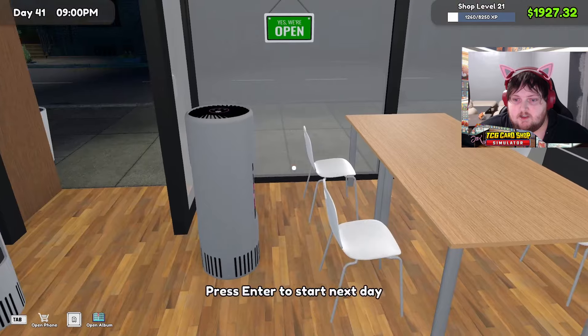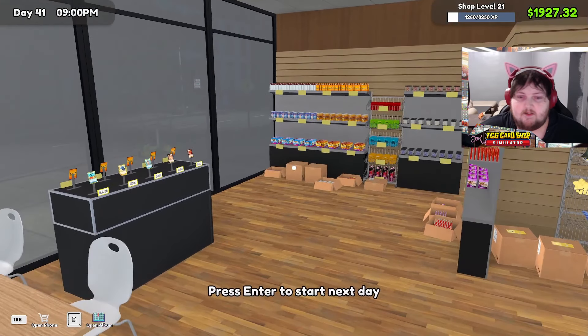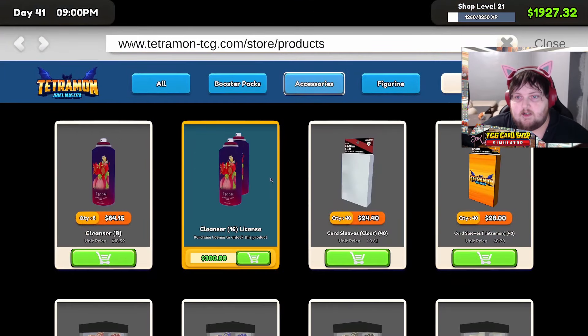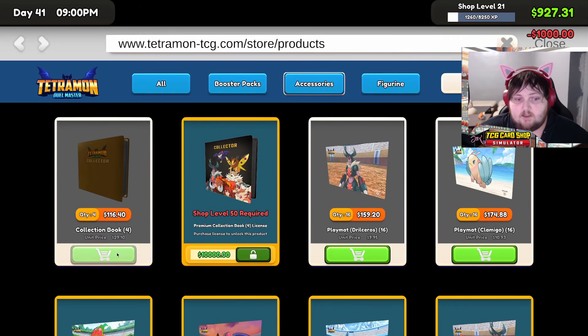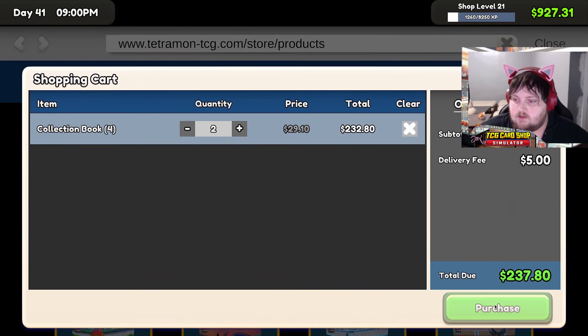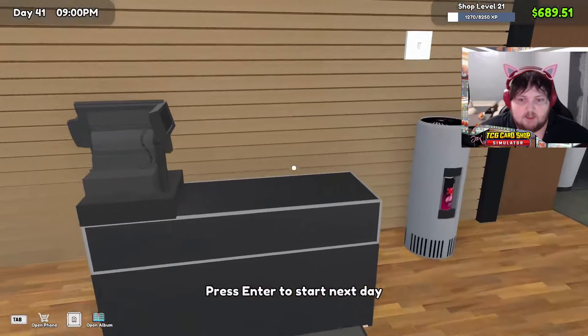We have $1,900. The table costs $300, so we'll be at $300 — basically $1,300 to play with. I know what I want: I want the books. Still have $600. We're actually gonna start the day positive.